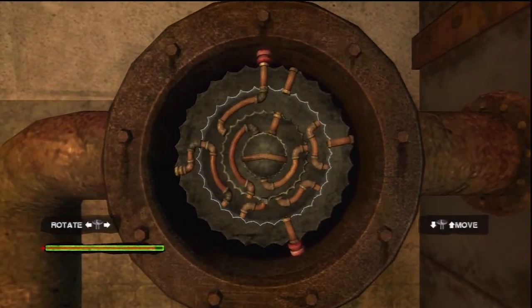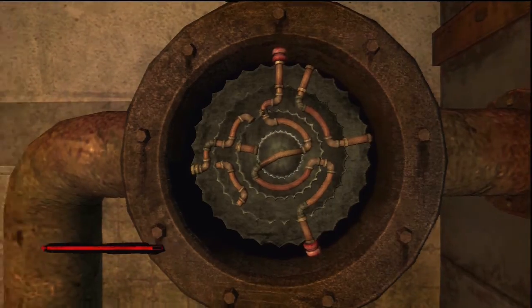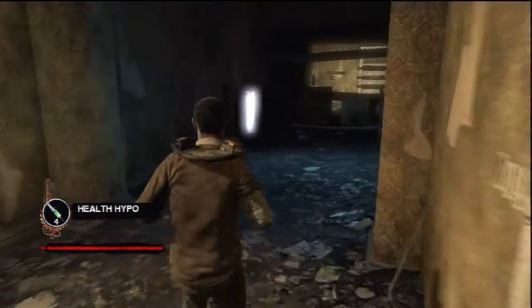Now that you have the first light bulb, you'll have to find the other. But first you're going to have to escape this room by completing this pipe puzzle. Thankfully the pipe puzzle isn't as complicated as the ones in Obi's trap, so it shouldn't give you too much trouble.